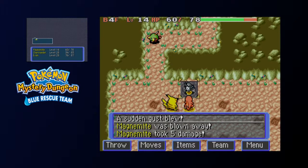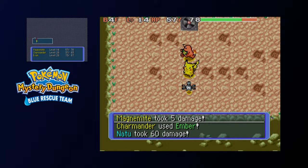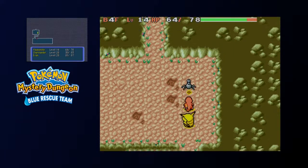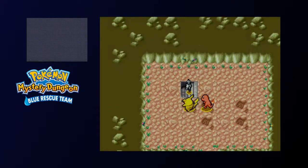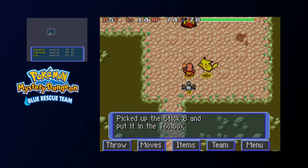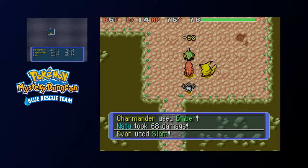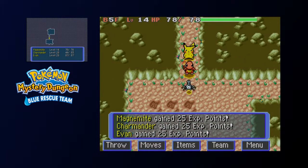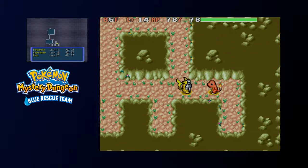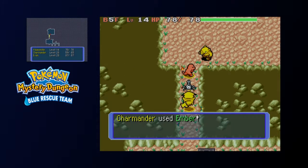Oh yeah, now we have traps. I didn't explain what traps were earlier. They're pretty much exactly what you'd think — just hidden tiles in a dungeon that do some random bad effect. They can affect enemies too, but still. That whirlwind trap is one of the least threatening traps you can find. Also, your teammates frequently don't know how to avoid stepping on a trap after you've stepped on one. There is an IQ skill, I believe, that allows you to avoid that, but it's still pretty annoying.